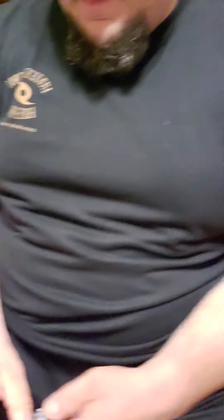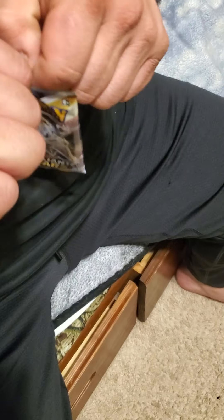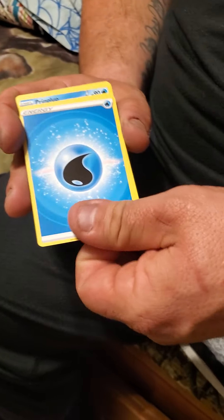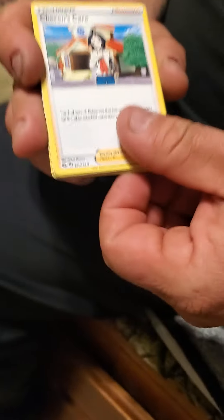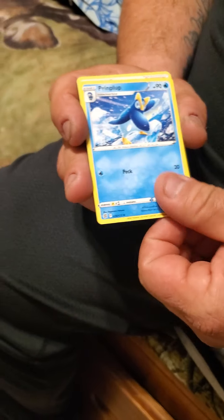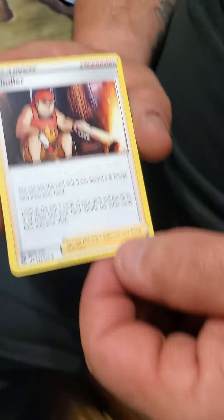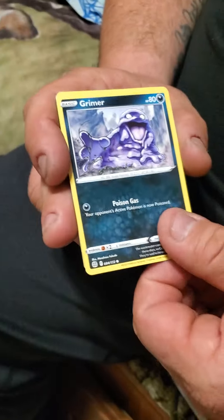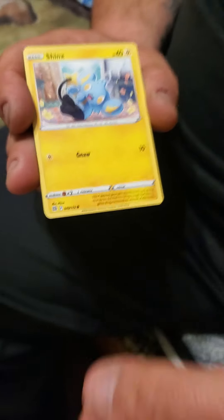Now Dad, you're going to open the Brilliant Stars pack. Be careful so you don't drop them. Flip it around, take that away, put four to the front, then turn it around. Water energy, Cheryl's Care, Prinplup, and then Kindler.